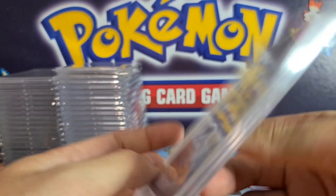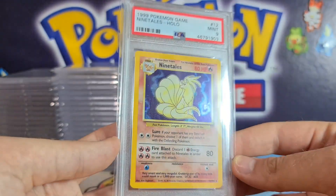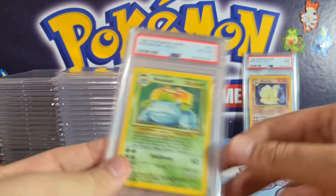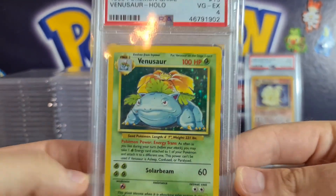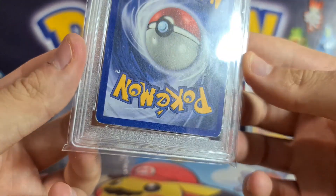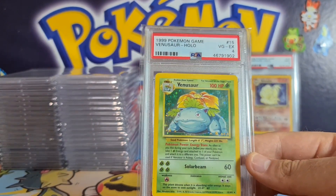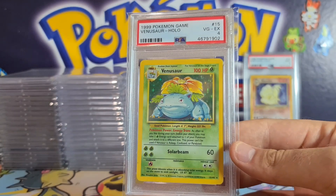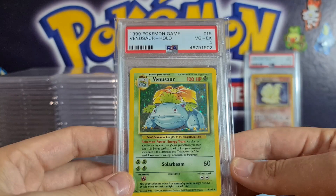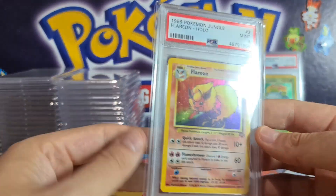Getting base set holos in PSA 9 condition is very difficult, so I'm very happy to see this Ninetales come back — beautiful OG base set Ninetales. Lovely Venusaur PSA 4. For the base set trio, the grade doesn't really matter — it's always worth getting them graded regardless, because people want to collect ones through tens of their favorite starter evolution trio.